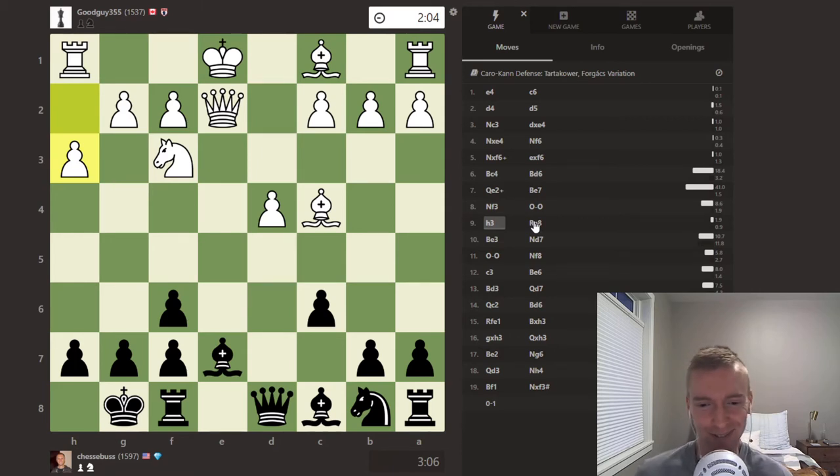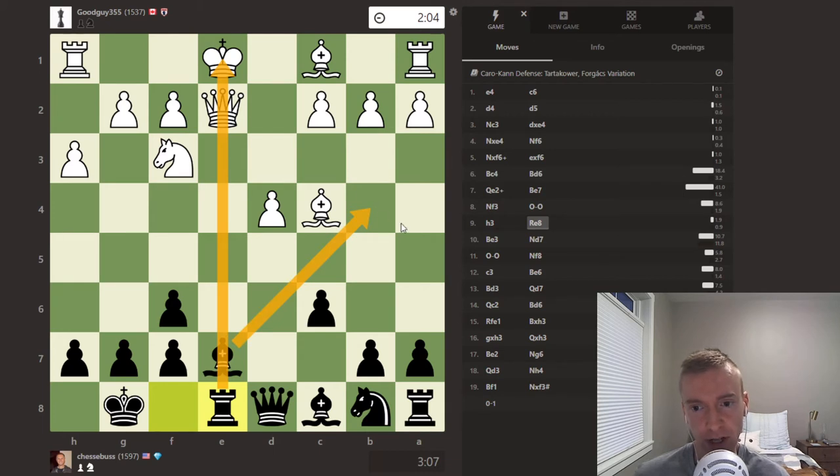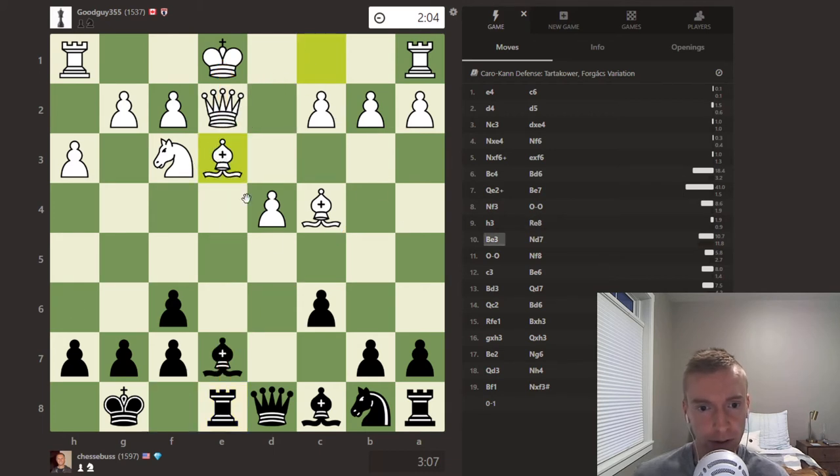This is just the most recent, and that's why I'm choosing this one to highlight. Rook e8, lining up the king and queen — there's already a threat of bishop b4 check, causing some problems. b3, bishop e3, knight d7.